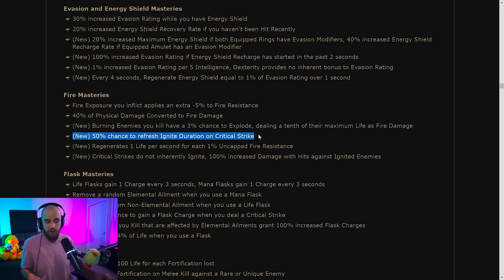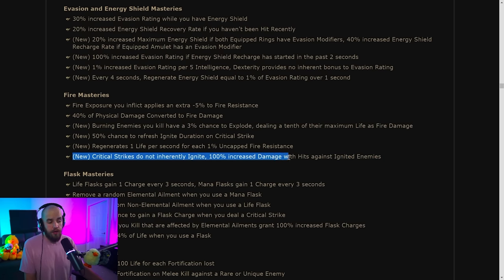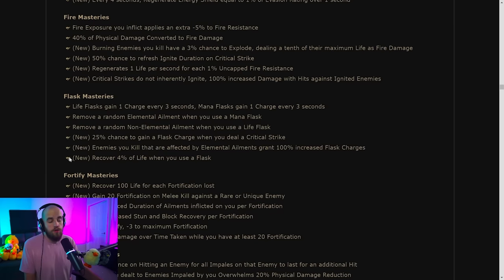There's a regenerate life per second for each 1% uncapped fire resistance — we'll see if this does anything significant. 100% increased damage with hits against ignited enemies is okay. Notably, they've moved basically the main reason to go Pathfinder onto a flask mastery — and nerfed it from 6 down to 4. We'll talk about Pathfinder and Saboteur changes in a separate video.